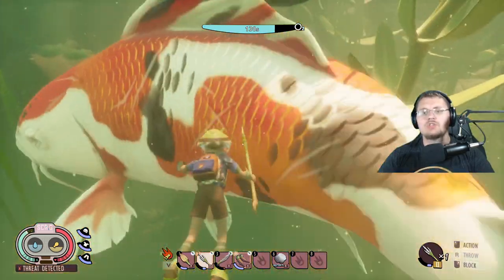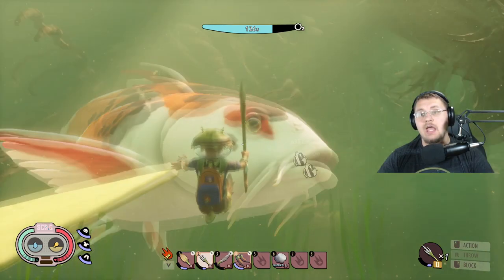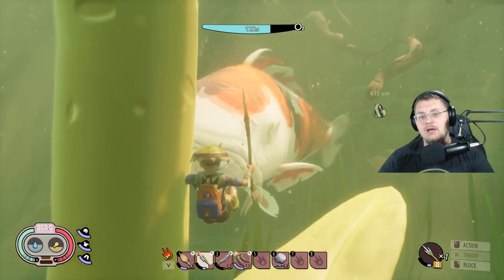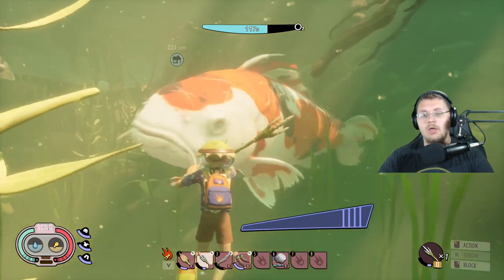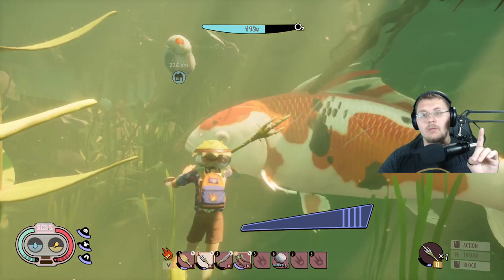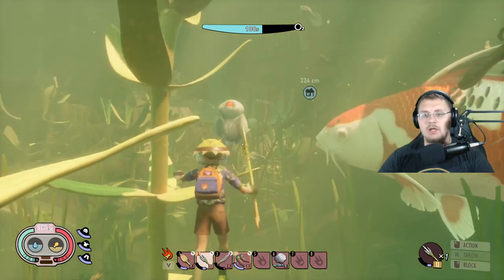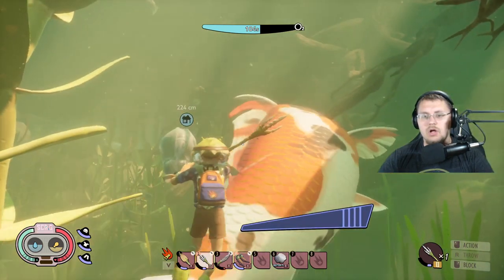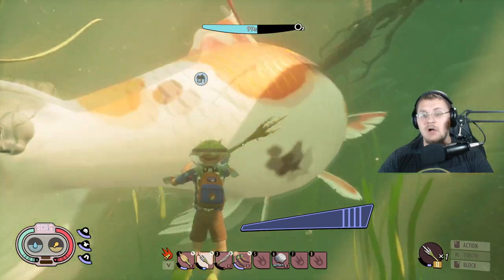The Koi Fish does have a health bar, so he technically can die — but a lot like the crow, he can die but you can't really do damage to him. I'm going to sit here and hold to block. There's one of those wonderful hostile water fleas that want to try to attack you. They take more than one hit — stronger than a tadpole.